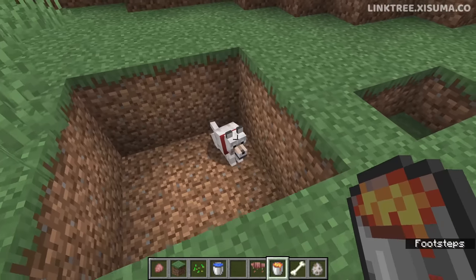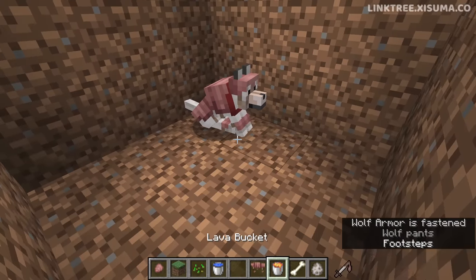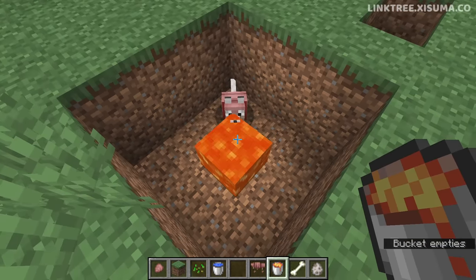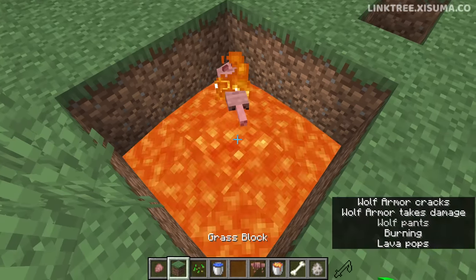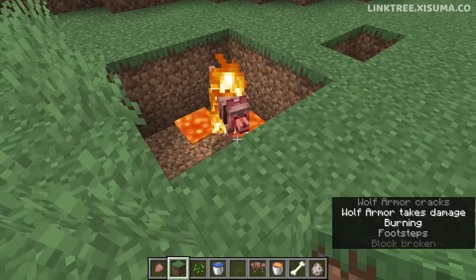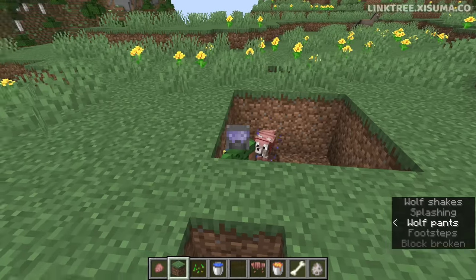As it's worded and as I've tested, it would seem that the armor absorbs all damage — well, not all types, but all of the damage amount. I'm going to put lava in here, which is going to do a heck of a lot of damage to our wolf. But now the armor is absorbing all of it. Let's go ahead and extinguish him.